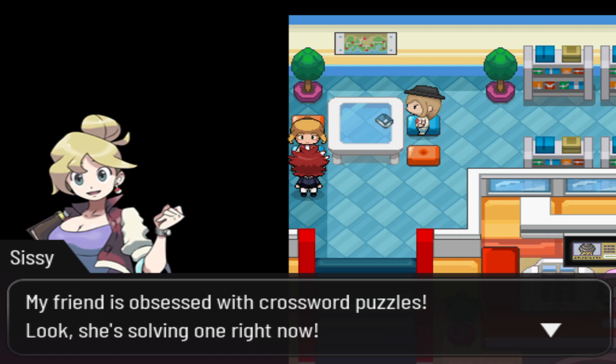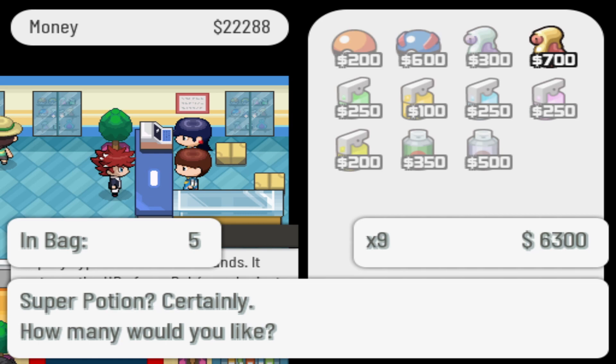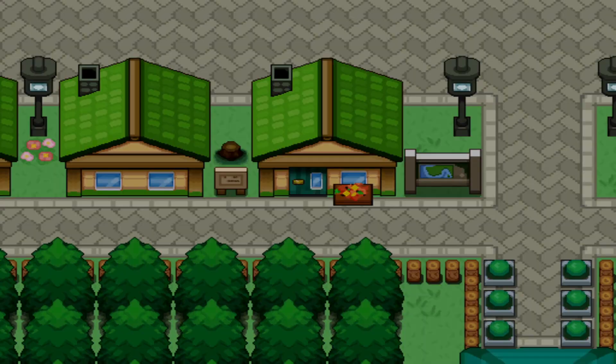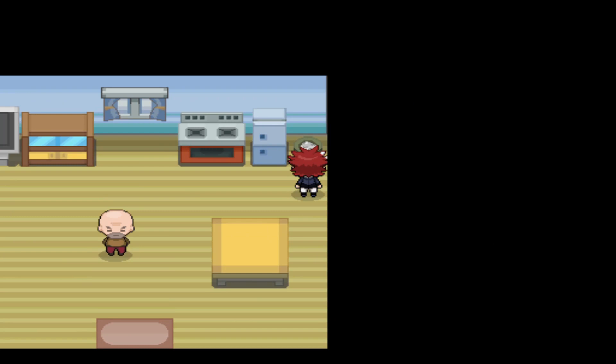Pokémon made of paper that evolves by learning Paper Cut — Chigami! So that's how Chigami evolves, it needs to learn the move Paper Cut. Good to know, I'll remember that. Do you sell Super Potions? Yes, nice. We have 22,000 — spending all of it. There we go, money well spent.